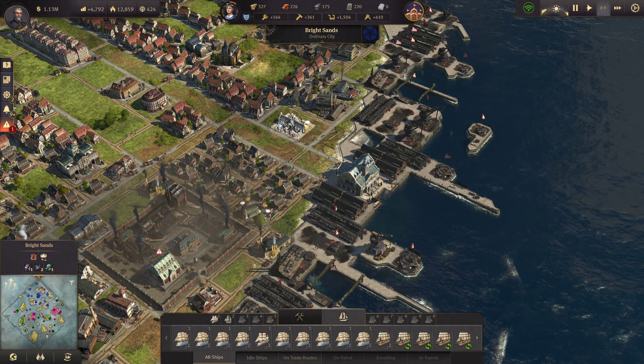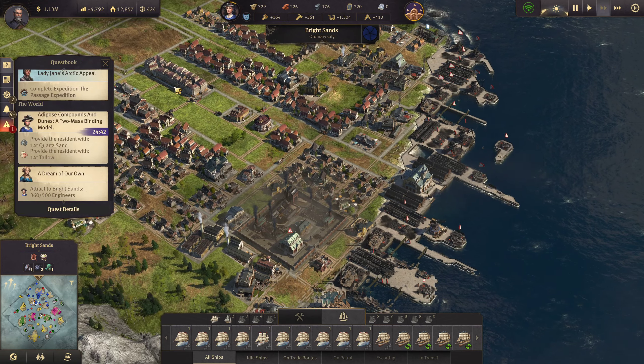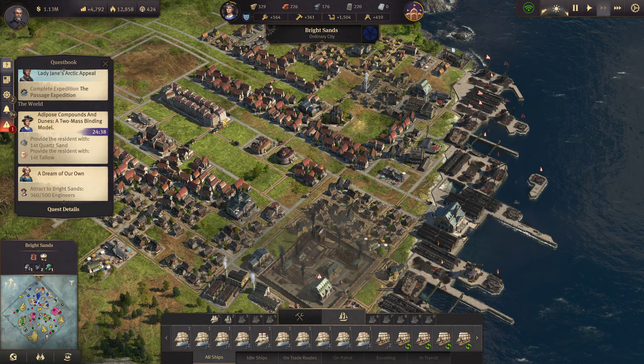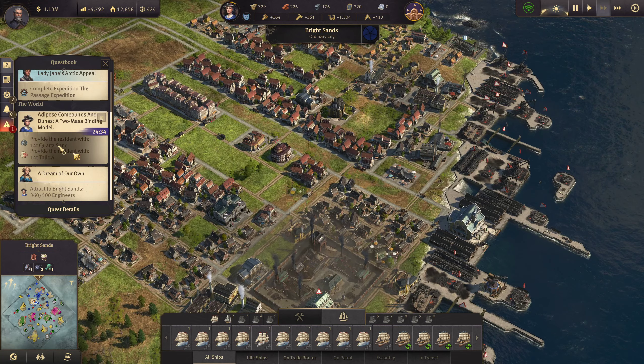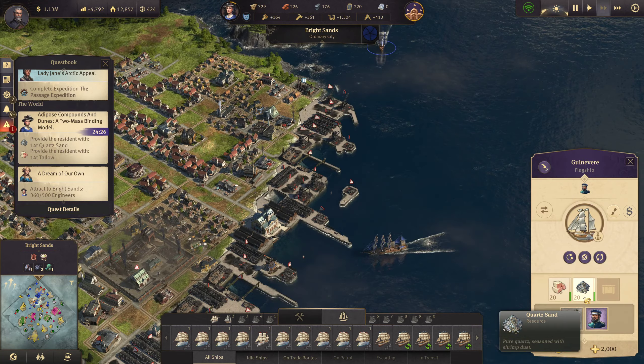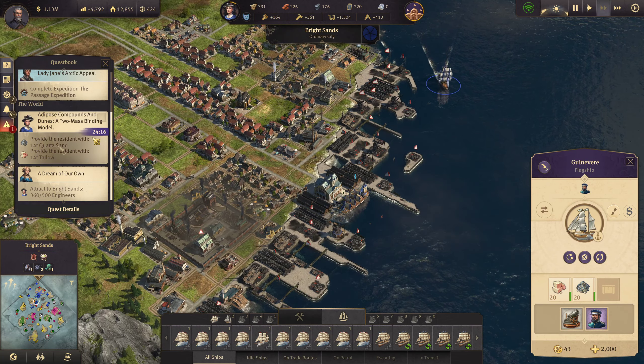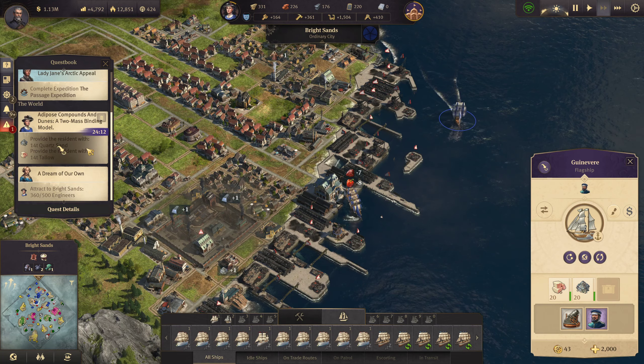What's going on everyone? Welcome back in. We are working our way through the engineers that we just moved in in the last episode. We have a quest right here from them to get some quartz and tallow. I realized I had quartz and tallow over on Ditchwater, so I am bringing that over to drop off and get us a little quest done here.